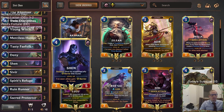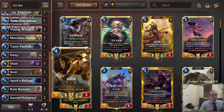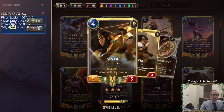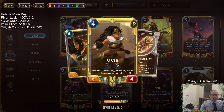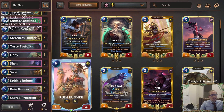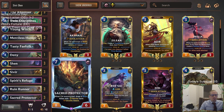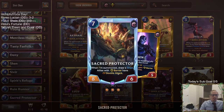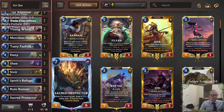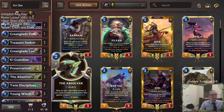Barriers are very strong — definitely very strong in this metagame. Our plan is to give Sivir barrier with the help of Shen, Key Guardian, or Spirit's Refuge, because once you have your leveled-up Sivir — and it's not that difficult to level her up — all of your attacking allies gain her keyword, so it can give all of your allies a barrier, basically being a Brightsteel Protector for everything. It gets even better: we have Sacred Protector, which draws Shen, and all allies with barrier also have double attack.